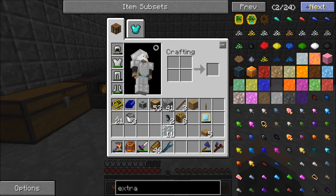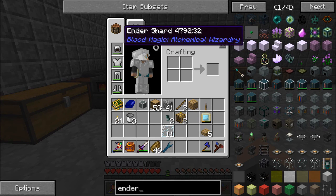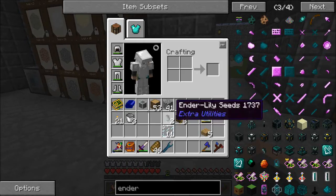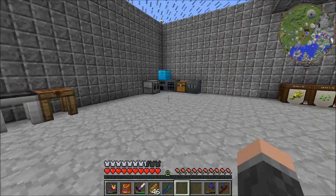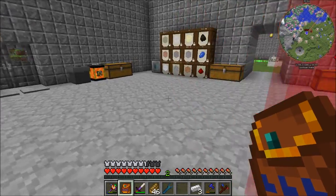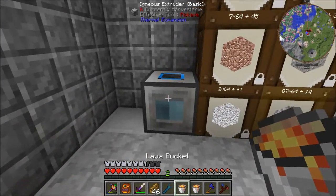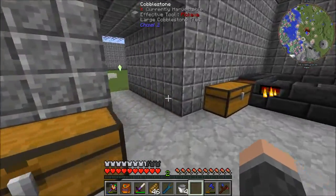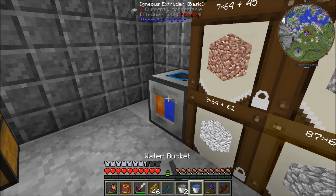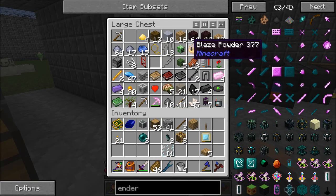Four gold in the corners and books - eight Magical Wood pieces. That's decent, somewhat at least. Now for the Ender Cores I'm going to need another four obsidian.